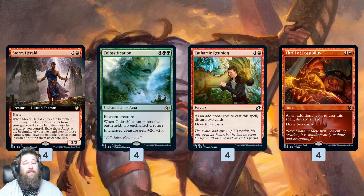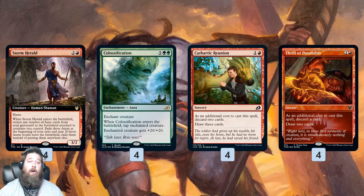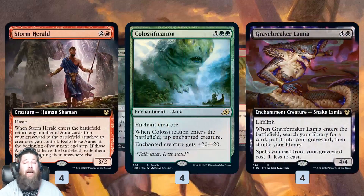We also need to get Colossification in the graveyard, and for any of those plans to work — Kiora or Fling — we actually have to get Colossification on the Storm Herald, and if we're going to reanimate it, we need to get Colossification in the graveyard first. So Cathartic Reunion, Thrill of Possibility — just cards that allow us to discard, hopefully Colossification, but we can discard extra lands, whatever — to churn through our deck, find our Storm Herald, get Colossification in the graveyard, and set up our combo kill.